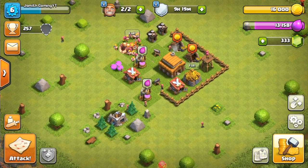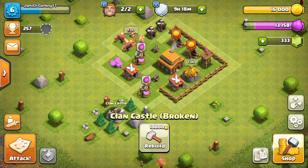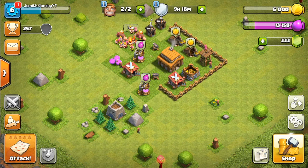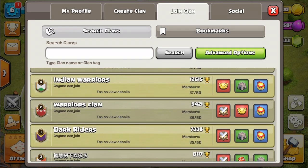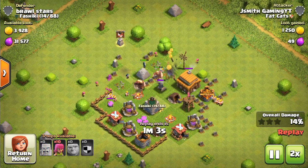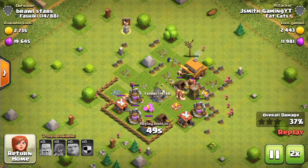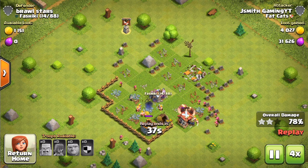Number one on the list is the Clan Castle. It costs ten thousand gold, which I'm actually going to upgrade right now. The reason this is number one is because high level Clan Castle troops can not only help you defend, but can help your attacking immensely. You can get donated troops, donate troops to other people, and depending on what type of clan you join and what troops they donate, they can help you win raids. It's just an awesome tool to have.